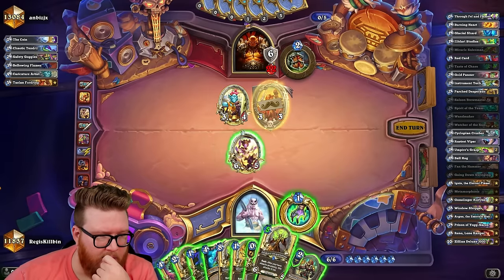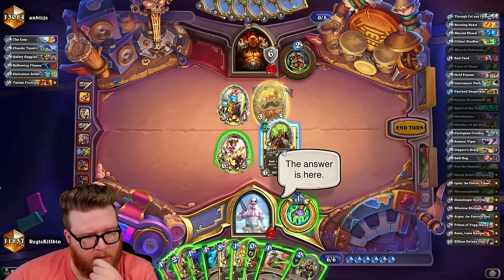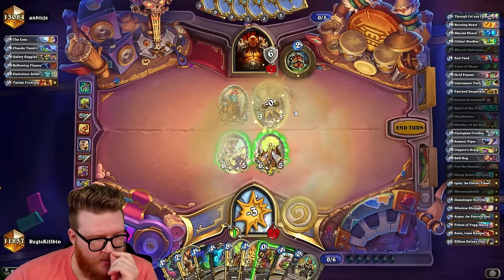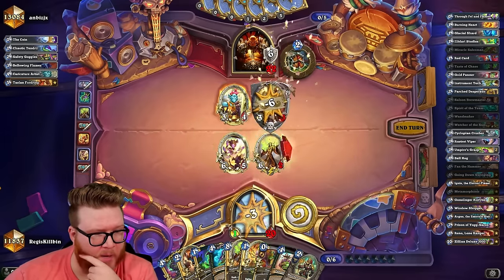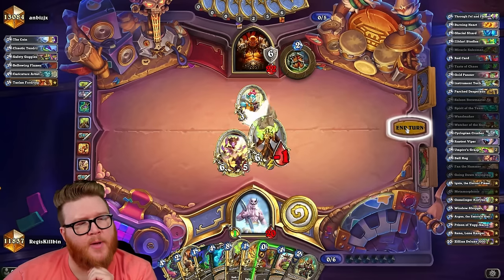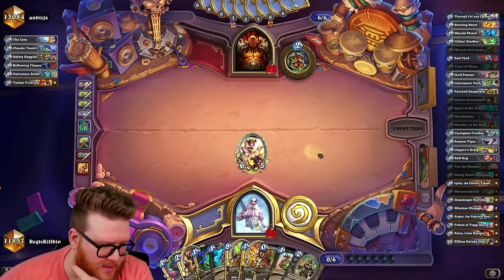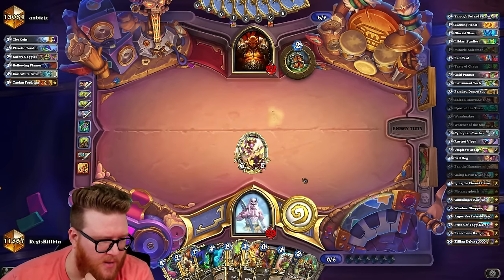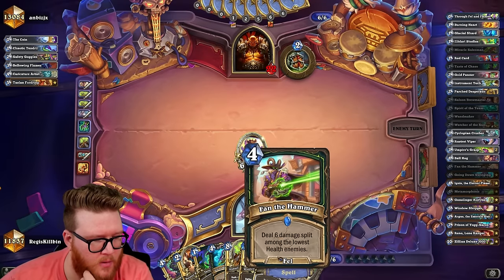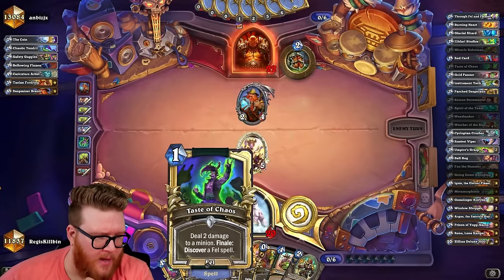If I just leave it up they're just gonna trade it anyway, so I might as well clear both. We might also technically be getting them the Brann, so we're almost creating a problem, but this is really kind of worth 12 if you look at it — worth six and six. If they want to play Brann here it still sort of solves the main goal. Brann itself is not much of an immediate threat.